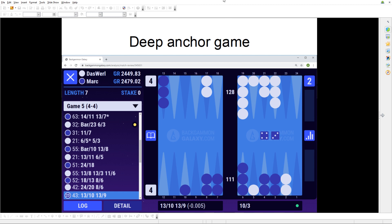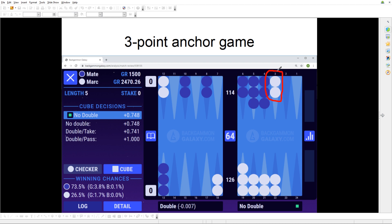Next we have the three-point anchor game, which I mentioned briefly. It's a hybrid between the deep anchor and the advanced anchor holding games — right in the middle. It has the racing-oriented characteristics from the advanced anchor holding games and also the contact aspect of the deep anchor games. That makes it very difficult to pinpoint exactly what your strategy is — it's a mix of contact from the deep and race/contact from the advanced anchor games. That's why I categorize the three-point anchor game in its own category.